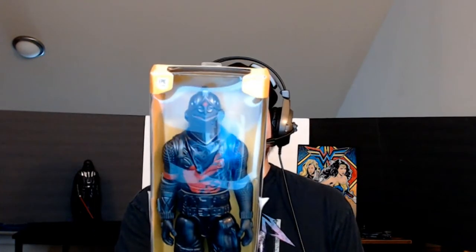Hey, welcome back to the channel. Today we're going to take a look at a Fortnite action figure. It's one of the bigger ones — probably about 12 inches, like the Titan series for Marvel. This guy is the Black Knight, 'Odious Scourge of the Wailing Woods,' as it says on the back.